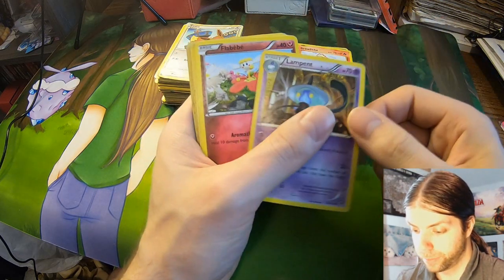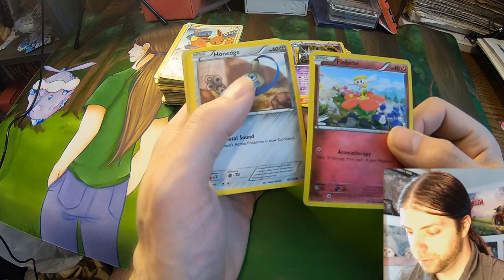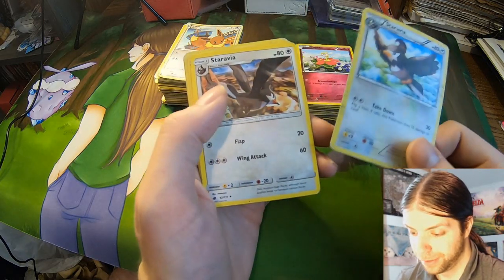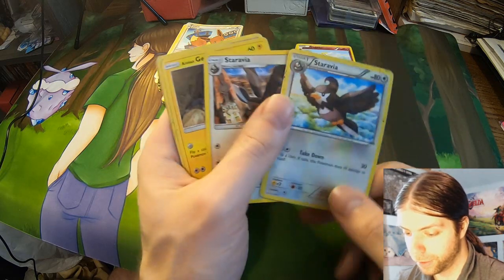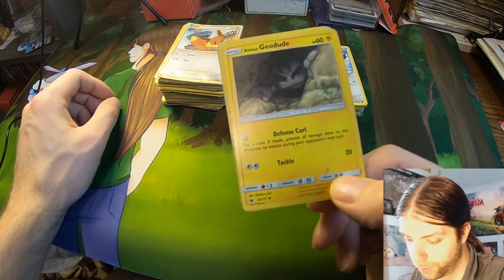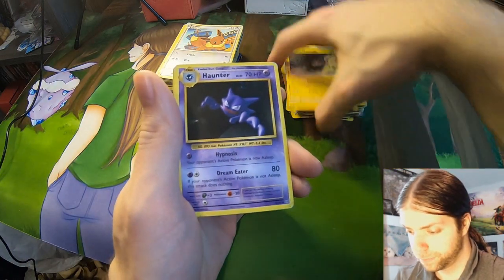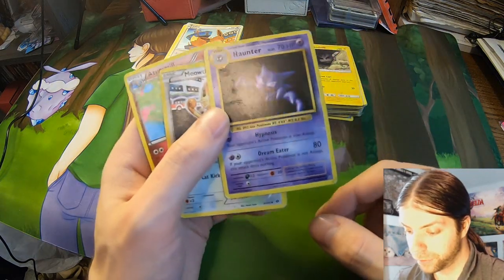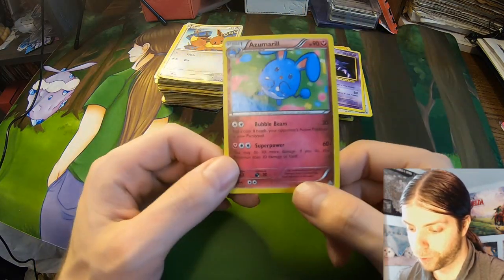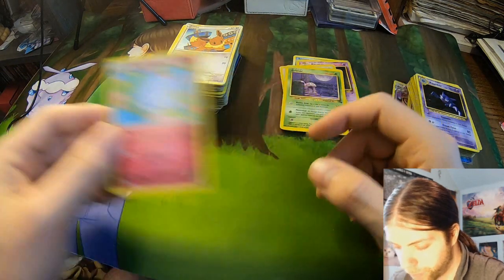Lampent. I did see some of this pile because this is where the Chandelure was. Flabebe, Honedge, Marill. I don't recognize this Staravia — it's a pretty cool-looking Staravia there. Two Staravias. Then we got Alolan Geodude, so this has to be newer — 2017, Sun and Moon era. Another Haunter that must be a reprint, I don't know what that set is. Azumarill — I don't know if this card is rare. Wait, I think it is — I think I see a star down there, so this might be rare.